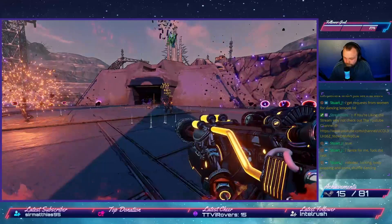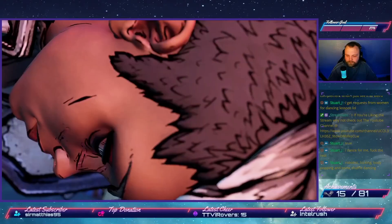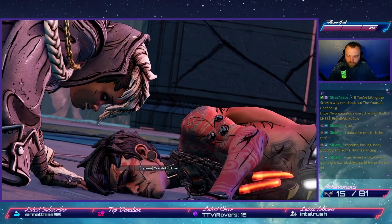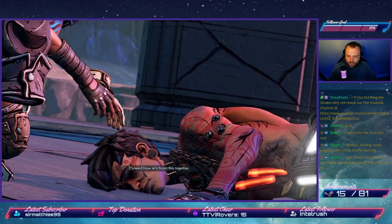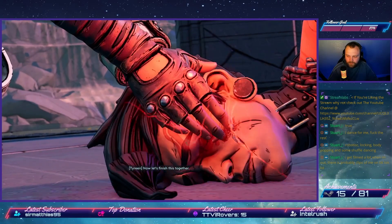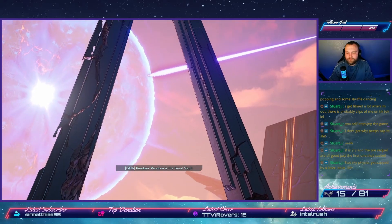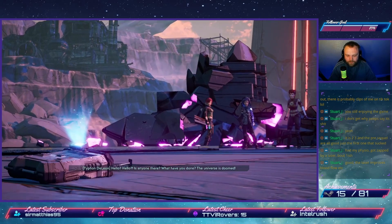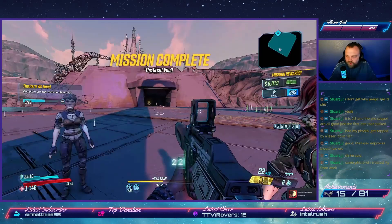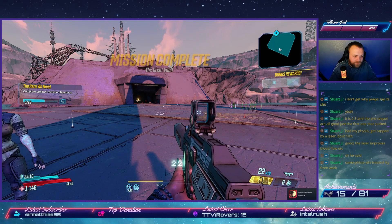Once Troy goes down, Ava absorbs Maya's powers and Tyreen wakes up. She isn't happy with Troy and dissolves his body, gaining all of his powers and opening the vault — which turns out to be Pandora itself. We are summoned by Typhon DeLeon, the first vault hunter, to Nekrotafeyo. Before we go, we unlock an achievement. We also unlock an achievement for finding 10 skins and heads.